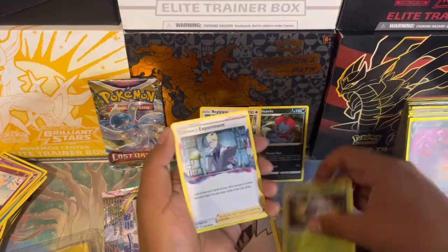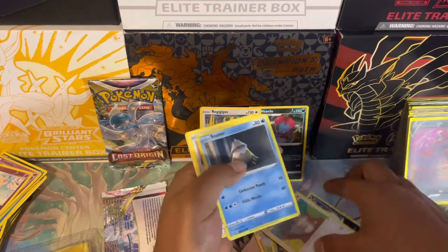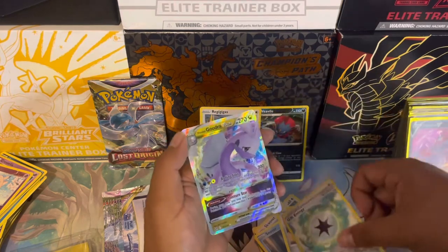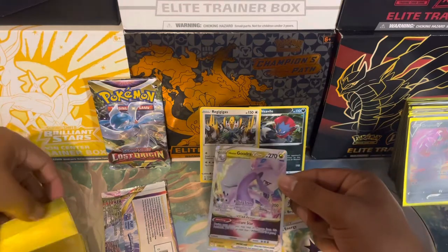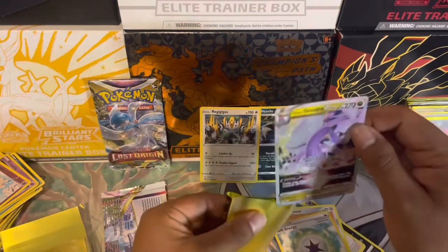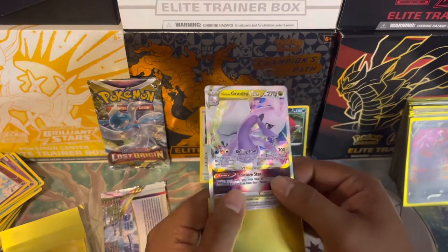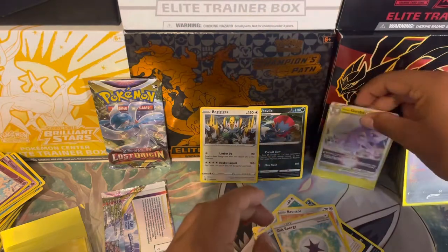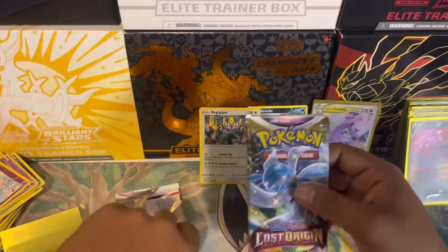Machoke, Silcoon, colorless experiment, Squalvet, Inkay, Jynx, Snover, Bronzor — and we do get a Goodra V-Star! I don't believe I've pulled this before — check that out! Not bad at all. It's a new Pokémon, I don't know how I feel about it yet, looks kind of funny. But it is a hit, I'll take a V-Star hit!